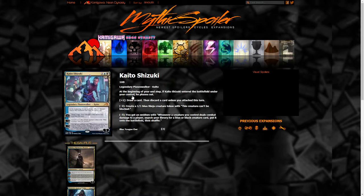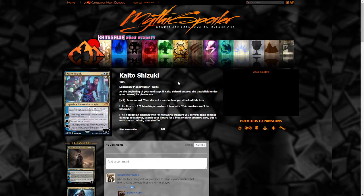There's a new planeswalker for Kamigawa Neon Dynasty — Kaito Shizuki, one blue black legendary planeswalker. At the beginning of your end step, if Kaito Shizuki entered the battlefield under your control this turn, he phases out. His static ability is really good because on the turn he enters the battlefield he gets protected, so nothing can happen to him. You get to keep a planeswalker for an entire table rotation in Commander, or a whole turn in Standard or Pioneer.